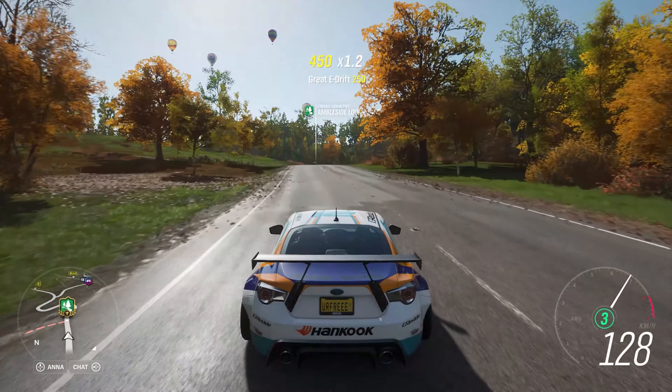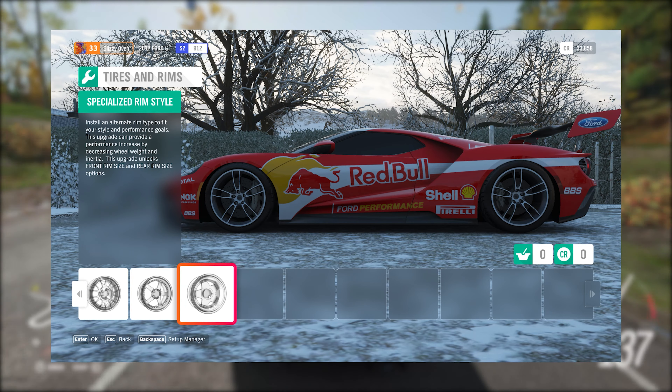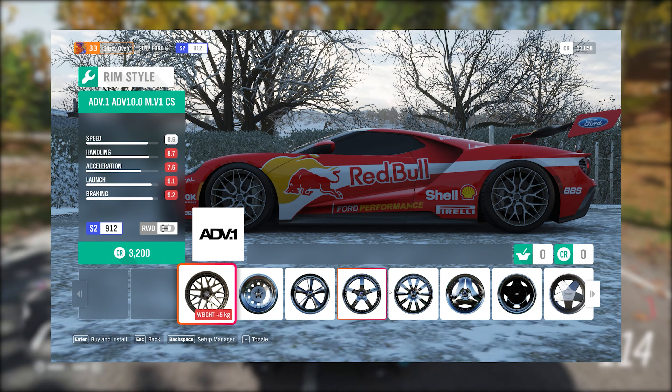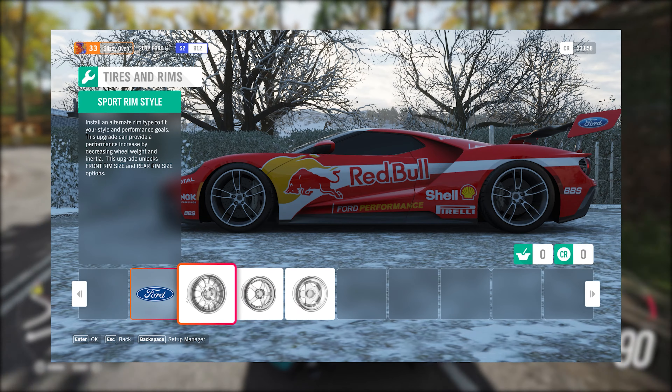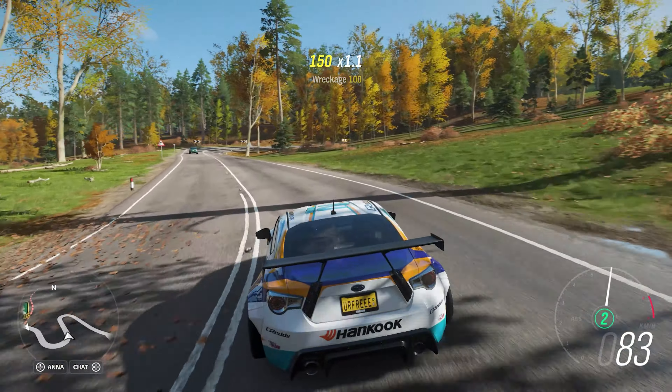The way the rims are organized in Forza Horizon 4 is something I really hope changes in Forza Horizon 5. Right now they're organized by style and it can take like 10 minutes to find the certain rim you want. In Horizon 5, I'd love to see it organized by manufacturer or the specific type of rim you're looking for, such as deep dish rims, to not only save time but also make the game easier to use.